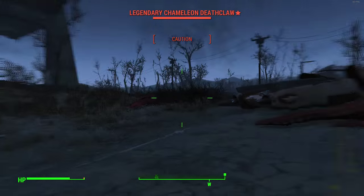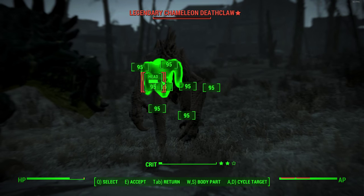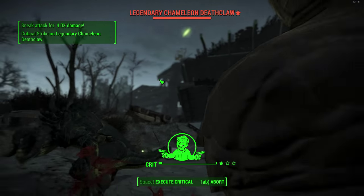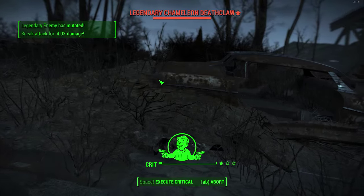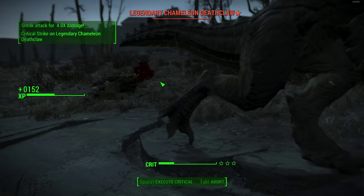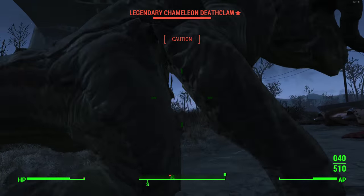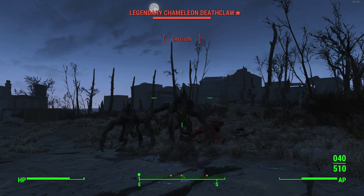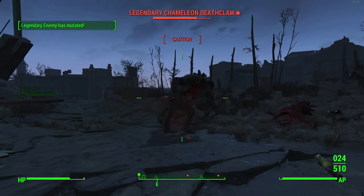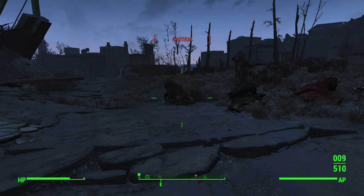Welcome back to another Fallout 4 video. Today I'm coming at you guys again with another character build crossed between an armor set. I did a video similar to this around five or six days ago — the nearly invincible survival mode character build — which you guys seemed to really enjoy. So today I'm coming at you with another insane build, this time based around an infiltrator, sniper, and sneak character build that is truly insane.